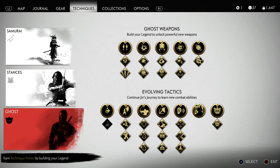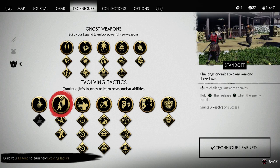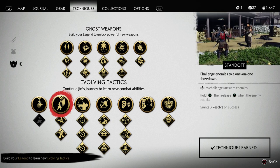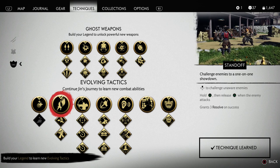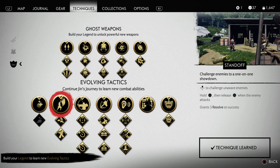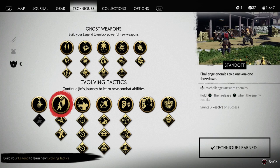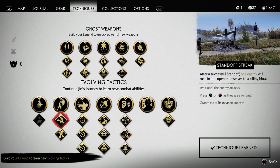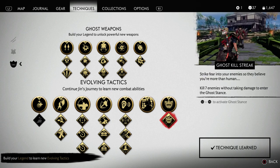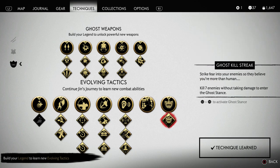When it comes to ghost abilities, a lot of these abilities are great for other builds, but for this build I think the standoff tree is great. Because once you're going into a fight and you know you're just going to be doing straight melee damage, the standoff tree lets you kill enemies quickly right off the bat, getting rid of some enemies before the main fight starts. And of course, the ghost stance and the ghost kill streak — if you've progressed far enough in the main story, I'd recommend having those two unlocked for this build as well.